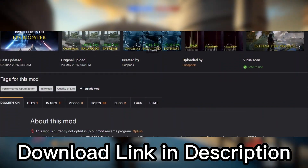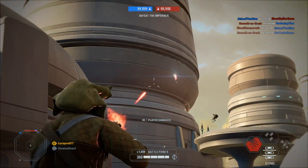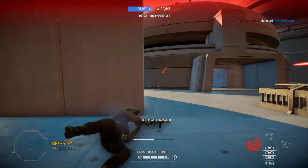That link will take you to the Nexus Mods page where you can download whichever version works best for you. Whichever one you decide to use, this is how you install it into your Battlefront 2.